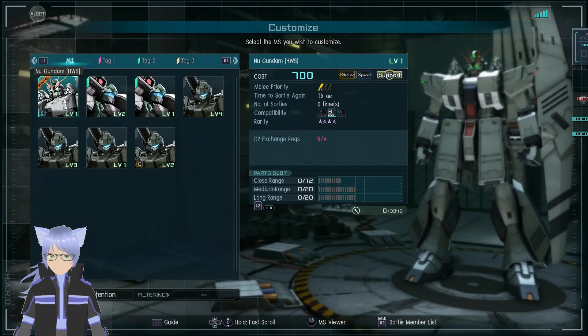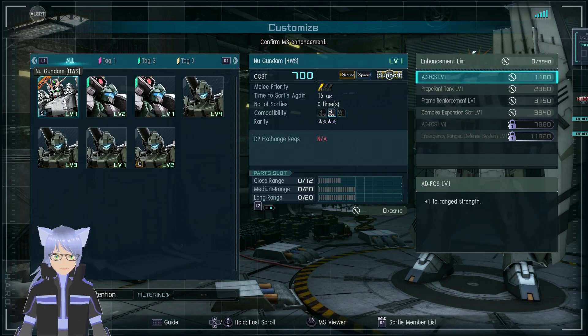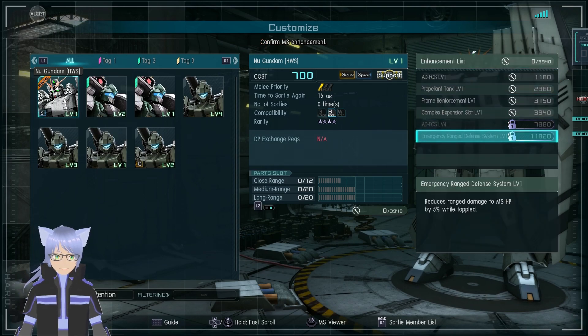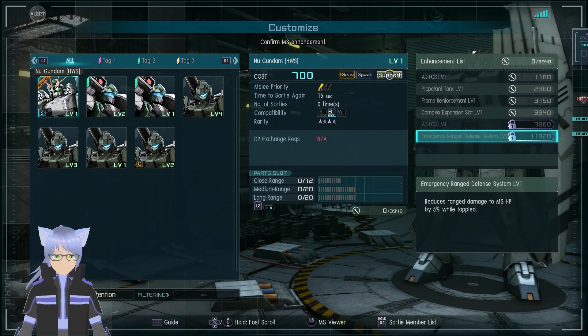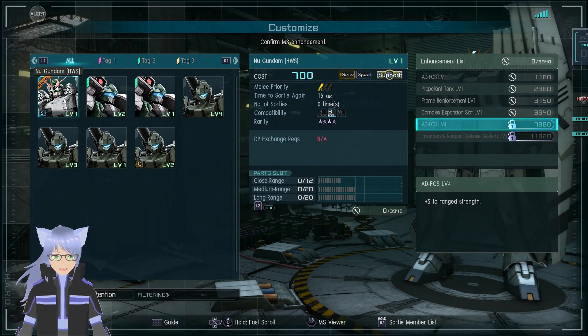Let's go to the enhancement list. Range Defense System level one — reduces range damage from MS HP while active, five percent work up. It's going to take a long time to fully upgrade. Yeah, that's gonna be a pain.